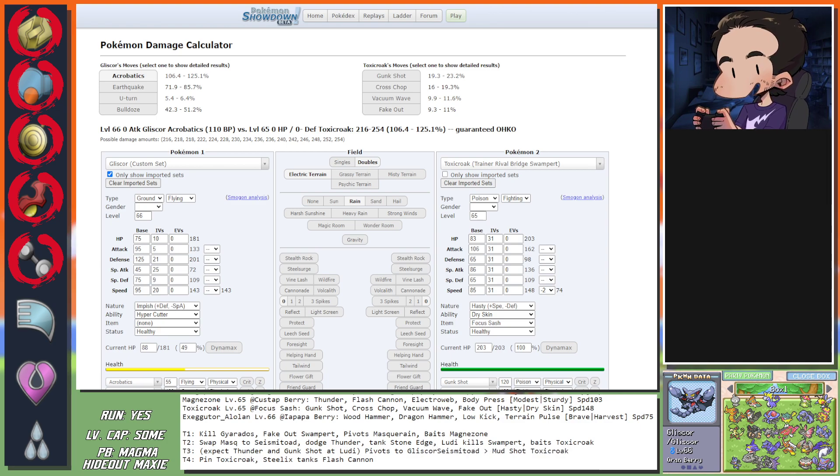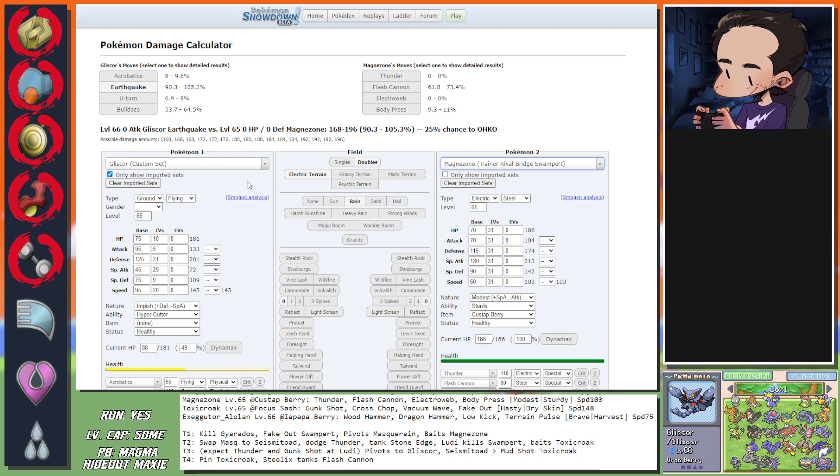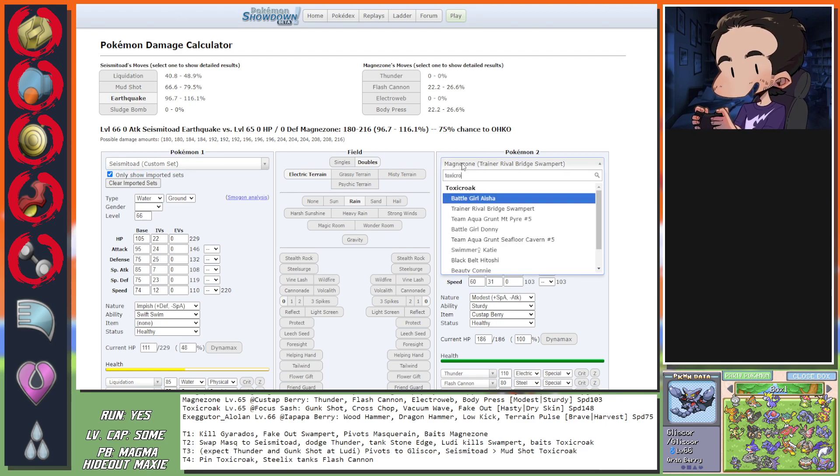Kingdra and Ludicolo - Magnezone goes for Flash Cannon, okay. They're both Water types. Dragapult Hydro Pumps the Water Dragon - it's fine. Now how does the Custap Berry work? Is it permanent Quick Claw? No - it's just when you eat it, right? Because right now I'm doing Dragon Pulse to it and faking out Magnezone this turn. Dragapult is dead and gone - the crit on Dragapult doesn't matter at all. Kingdra is now the fastest thing on the field.